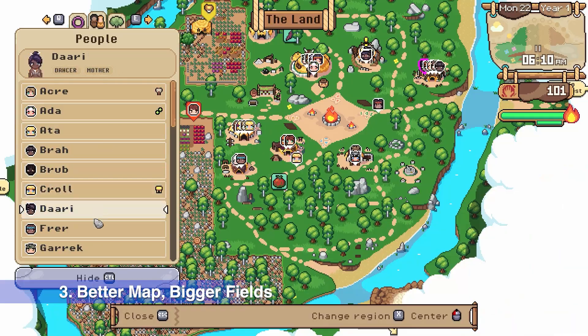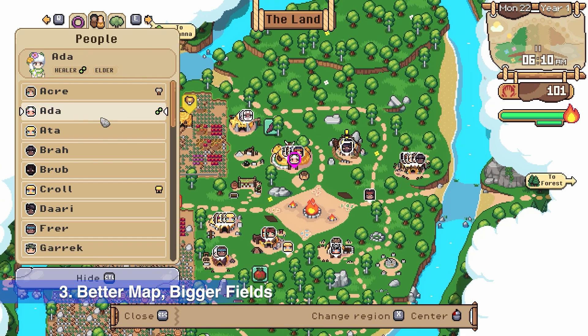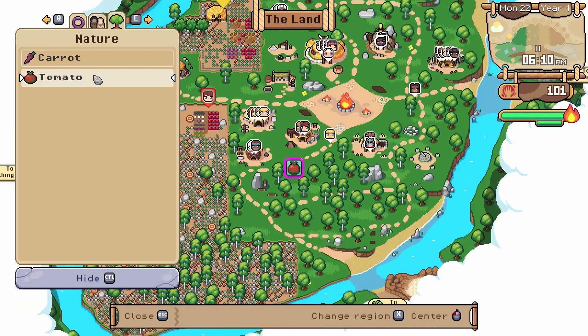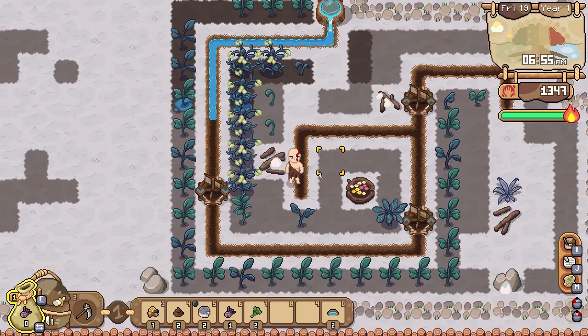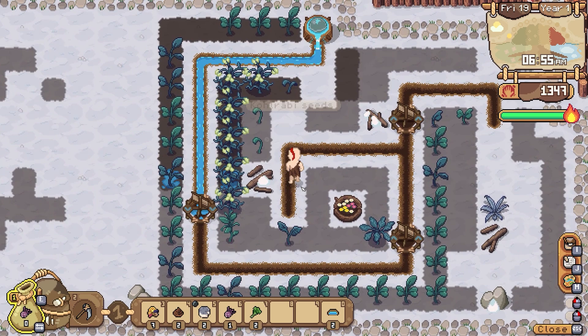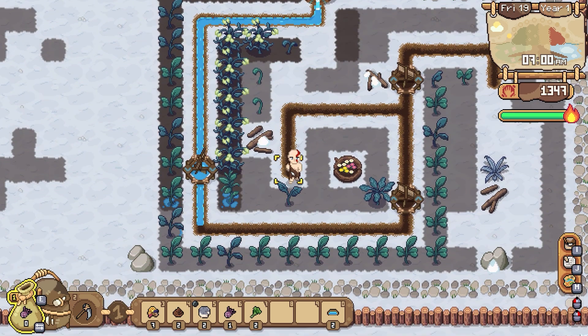Number 3: Better map, bigger fields. You can now see a pin marker for your current missions or ideas on your map. Also, the secondary field is bigger than it used to be, so you don't need to worry about small space for your plants, sheds and processors, or everything else. You can also buy seeds for trees and grow them.